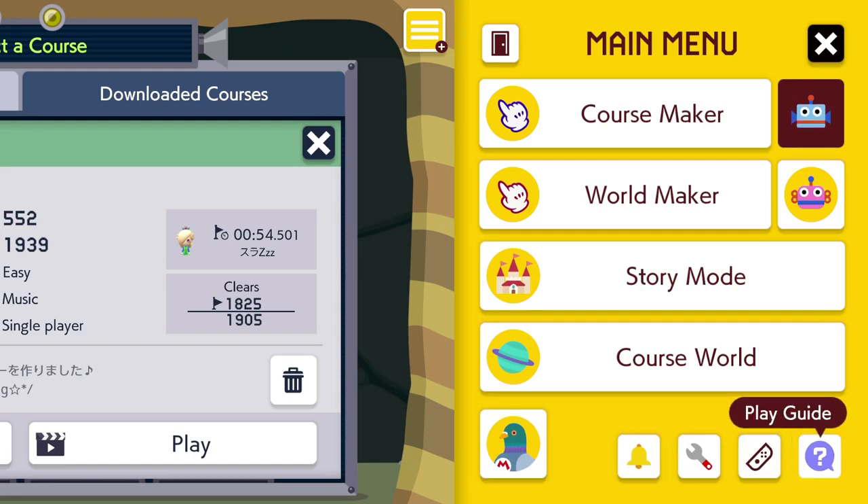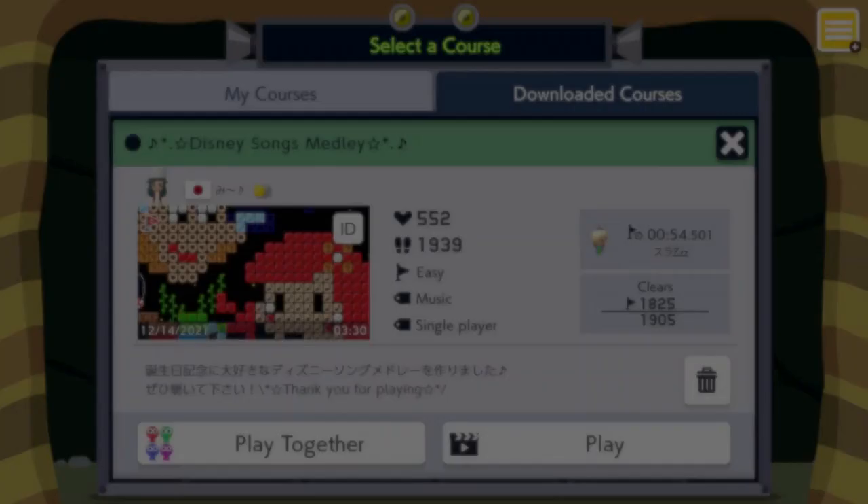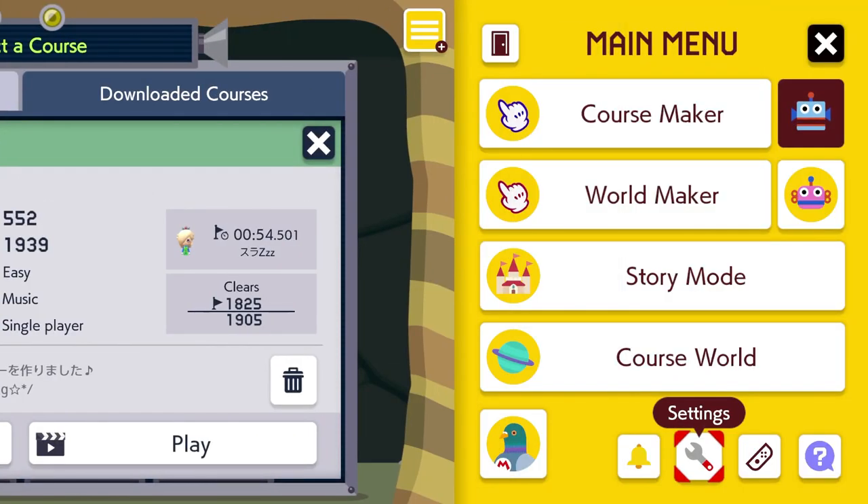Now I'll show you how to change your character. Not the play guide — wrong place. You want the wrench, the settings. Now there is Mario.